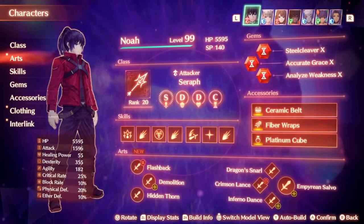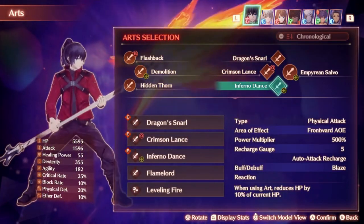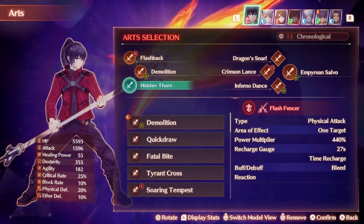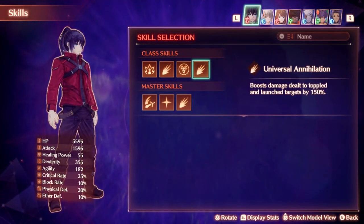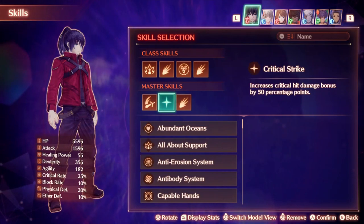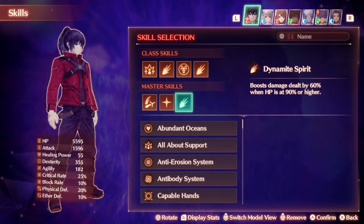I ran Noah in the Seraph class because it's one of the highest damage attacking classes and comes with some very strong abilities. Inferno Dance has one of the highest damage ratios in the game at 500%, and combined with Hidden Thorn makes for a very powerful fusion art setup for chain attacks. Two of the default skills increase damage when under 30% health and when attacking a toppled or launched enemy, which is very strong.